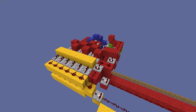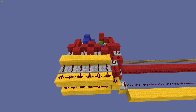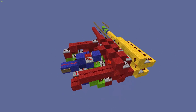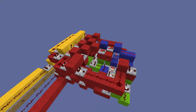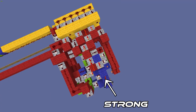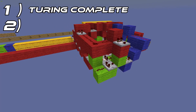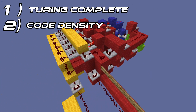The RPC3 is the third generation of my technology and there are several benefits to using this PC rather than the RPC1 or 2. For one, this is the first computer that is Turing complete. For those of you who don't know what that means, Turing completeness is a way of defining a computer's abilities. For two, this is the most code-dense RPC and possibly the most code-dense hex computer on YouTube.